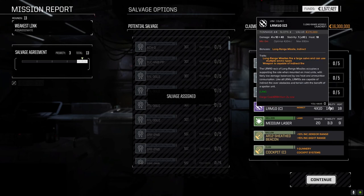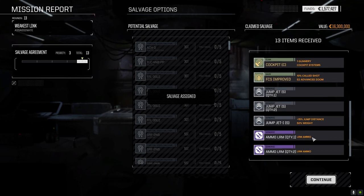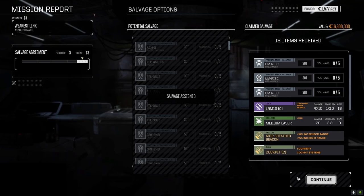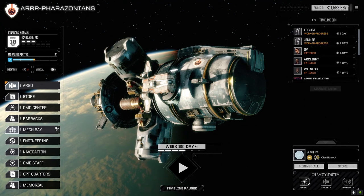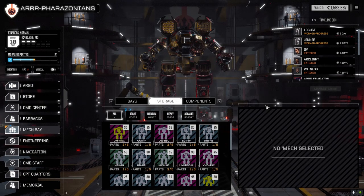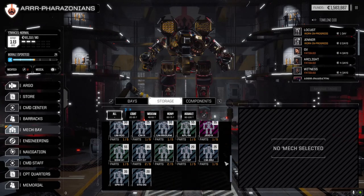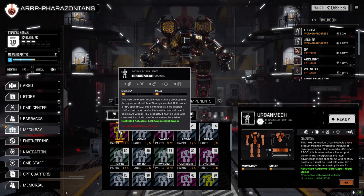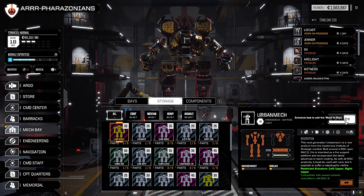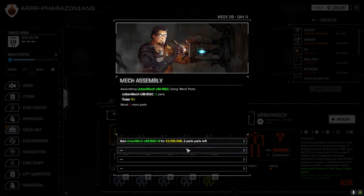Some extra LRM ammo - no big deal. We did well. 39,000 - so we took a little more than what we made, but that's fine. Let's go check the mech bay, hopefully we can put together an urban mech. It's better than the last one so it was worth waiting for. Oh, we can put together either of them. Wait, is it the Risk 10? No - that's interesting. Oh right, it's saying we can assemble this one, that's what it's saying. Sorry, my brain's dying.